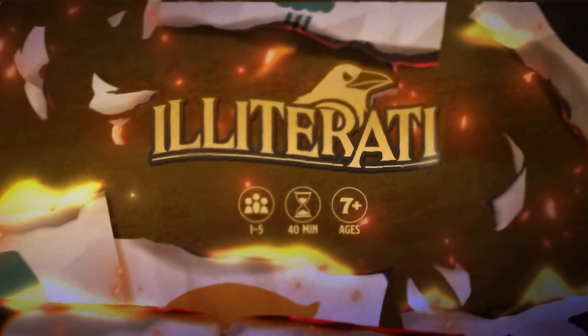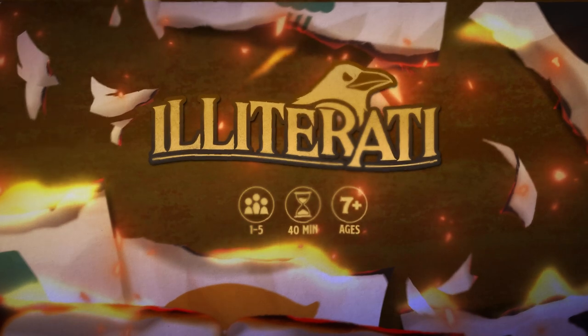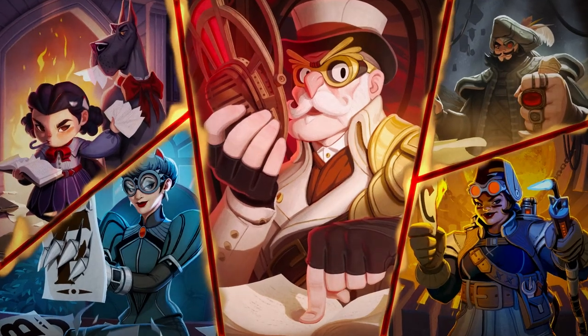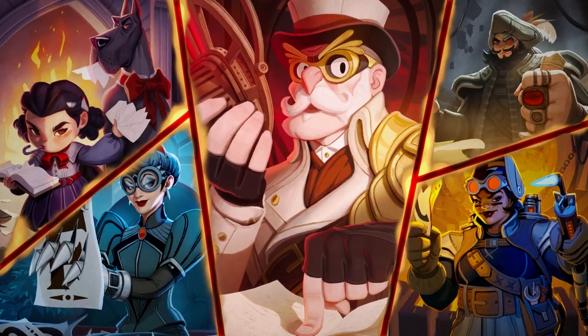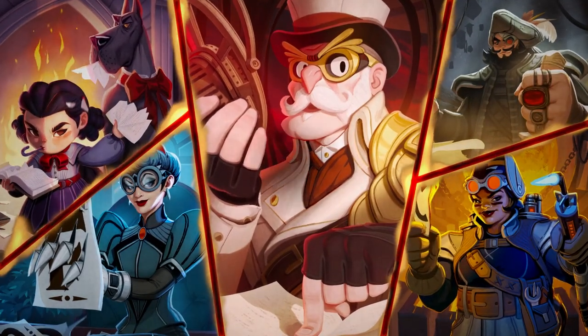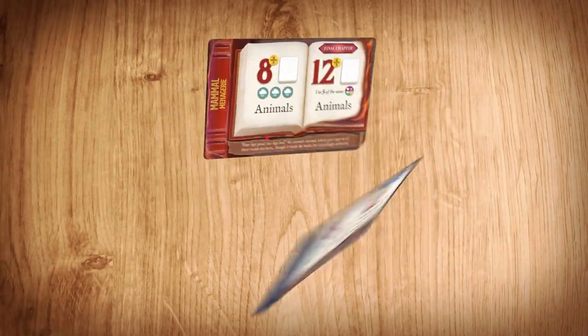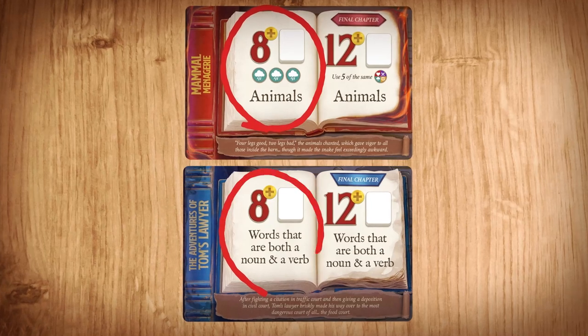Illiterati is a real-time cooperative word game for one to five players. You and your team of librarians must work together against the Illiterati to save the world from illiteracy, one word at a time. To win, each player must complete one red book and one blue book.